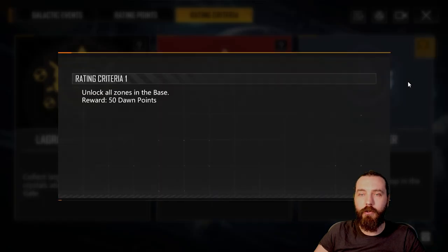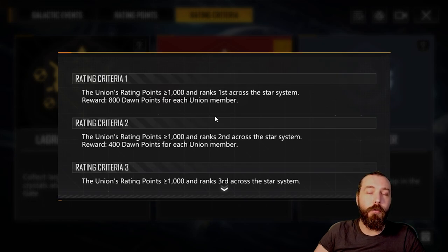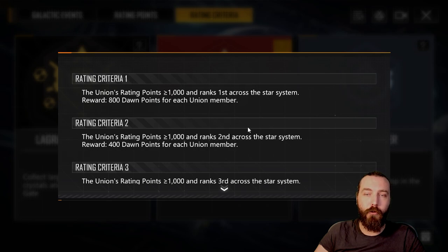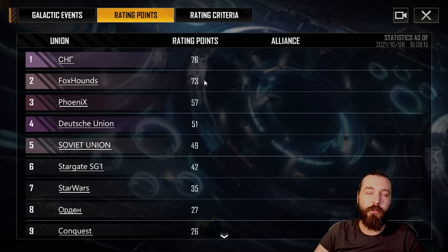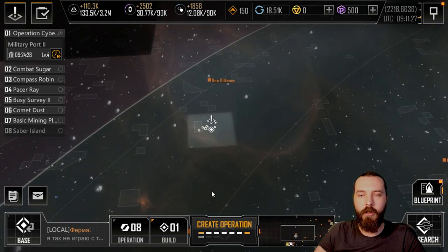Glory Pioneer is the same as always - unlock all zones in the base. To summarize: you're dropping the 50% occupancy from Phase 2 and instead gaining as many rating points as possible to rank first. Ranking first gets you 800 dawn points for Dominator; Conqueror is the same but requires controlling the Lagrange gate. Ten thousand trojite equals one rating point, so you need 1,000 total - or 10 deliveries each in a 100-man union.